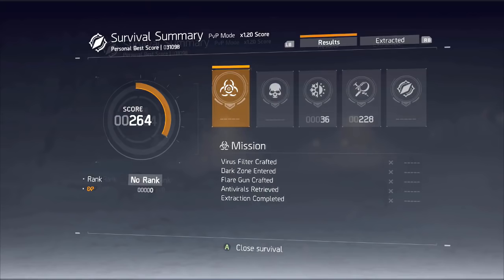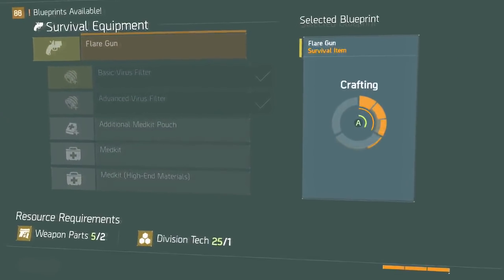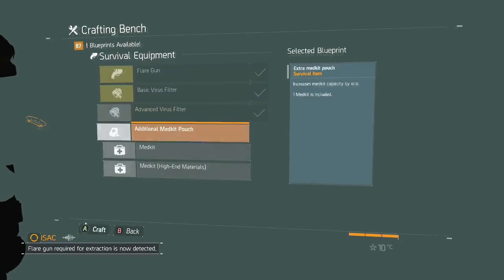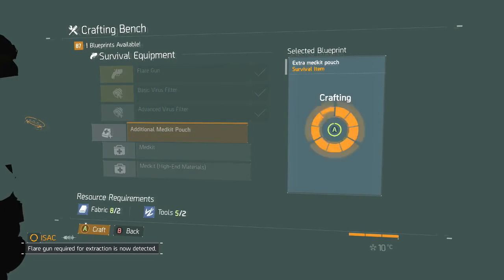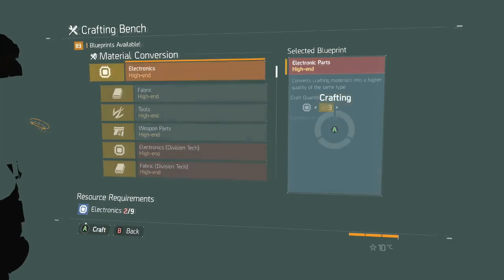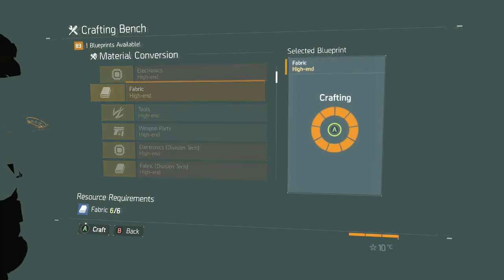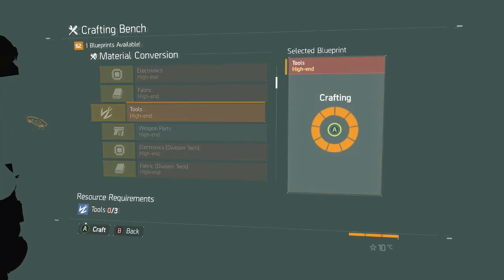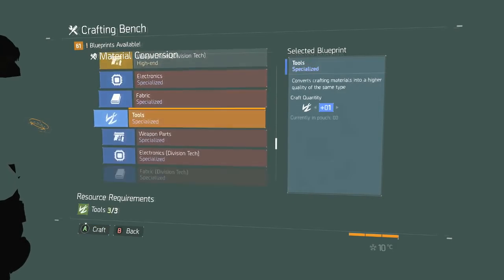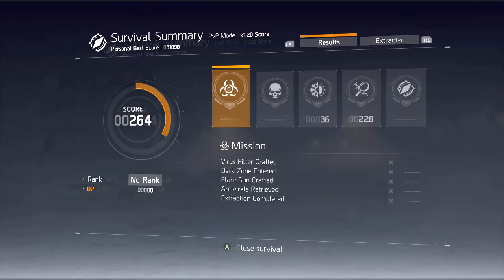Moving on to the flare gun crafted. The flare gun is required in order to extract, so it is a very necessary piece of gear to acquire. It requires one gold division tech and two gold weapon parts, which are very easy to come by — you just need to find one of the division tech boxes. This is a required step in order to extract from the dark zone and complete the mission.